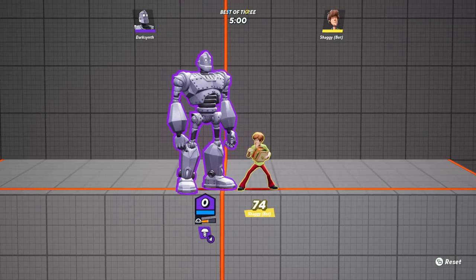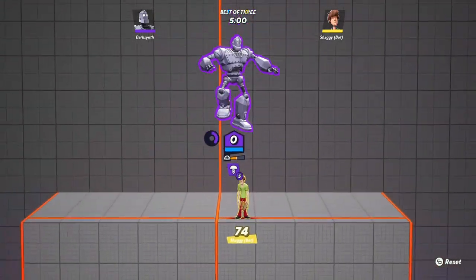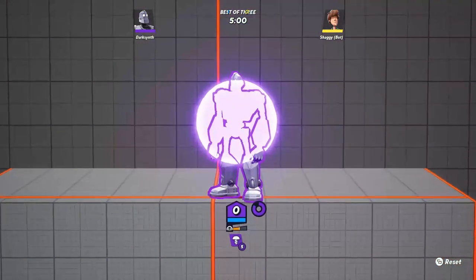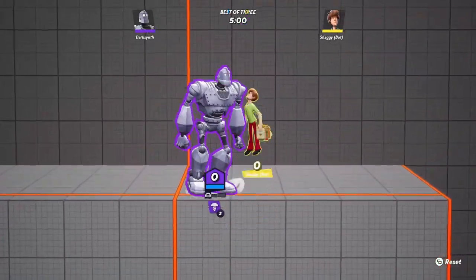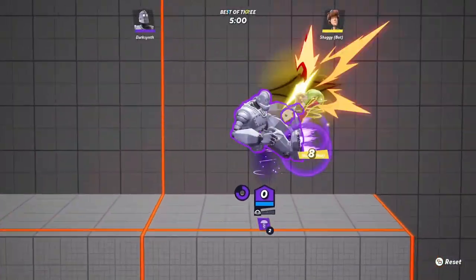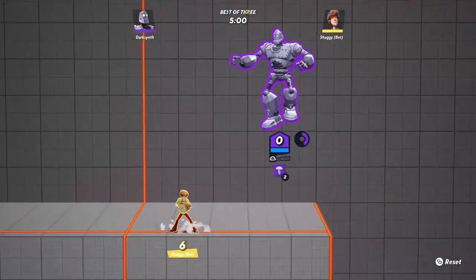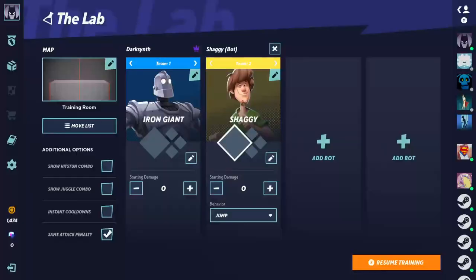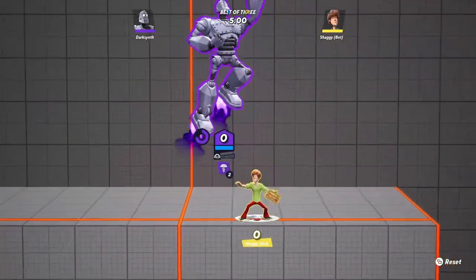The up air attack can also no longer repeatedly hit opponents. It used to be able to chain into itself, but the patch note just states it can no longer repeatedly hit opponents.